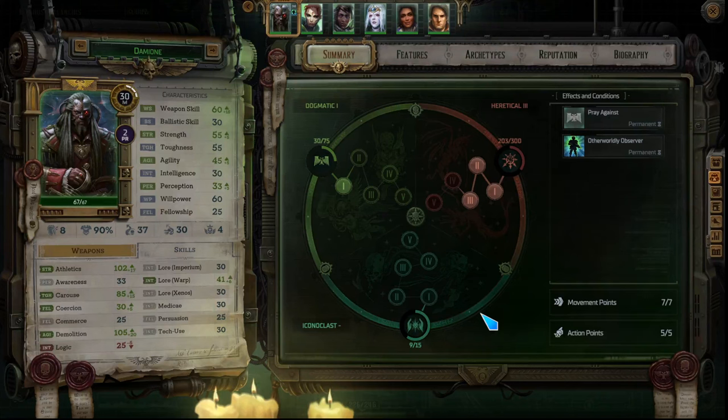Hey everybody, this is Leroy from Leroy Gaming. In today's Warhammer 40k Rogue Trader video we're going to talk about the convictions system in Rogue Trader, which if you're trying to compare it to a D&D system, this is basically a belief and alignment system of sorts, but it works a little bit differently. I wanted to go over what it impacts, why it's important, and what the benefits are for going down any given path, so if you're just getting ready to play you can plan ahead.